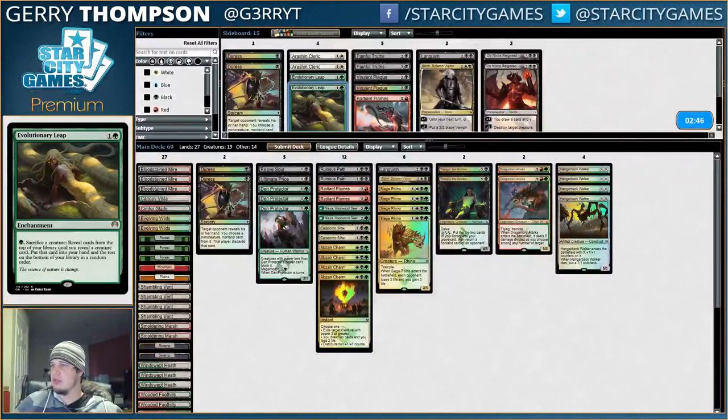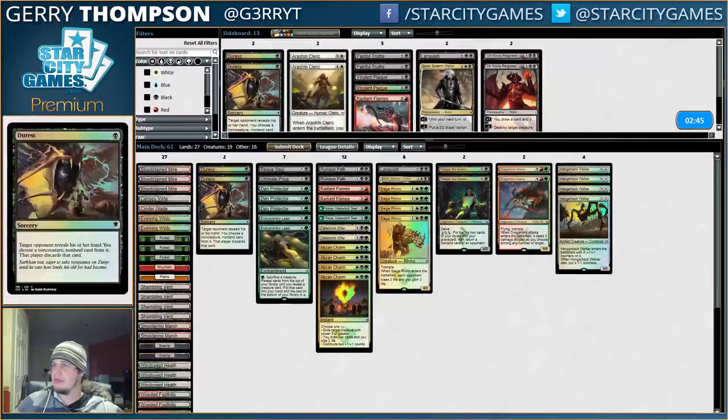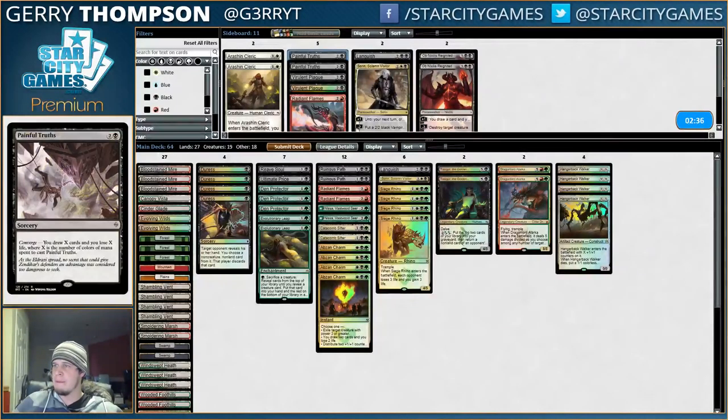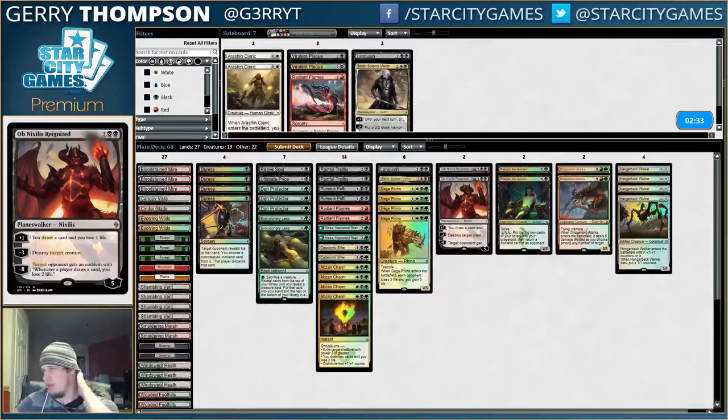We did not hit our land drop, so we can't make a haste land, but we can still kill them. They weren't actually — oh, they're at 2. So yeah, they were actually dead. But now I drew Radiant Flames, so I can do Flames for 2. I could kill my Hangarback, but kill them.